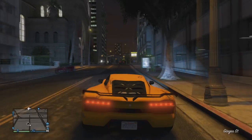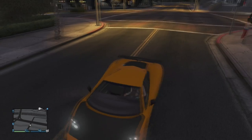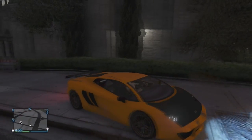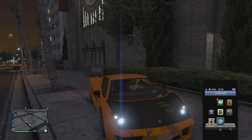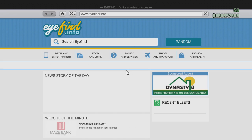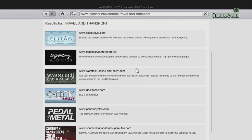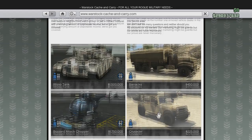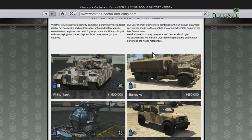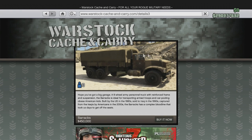Okay, I'm gonna show y'all how to get the Rhino tank. So what you need to do is go on the internet on your phone, go over to Travel and Transport, go down to Warstock, and then pick anything — like say the Barracks truck.